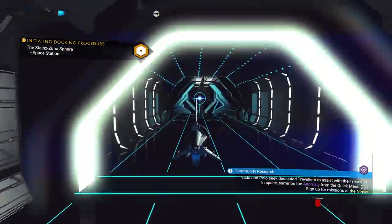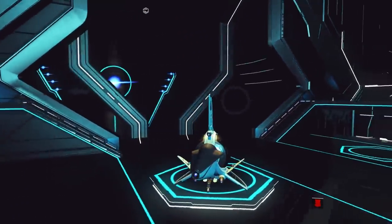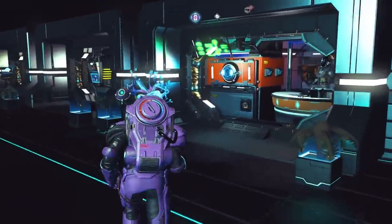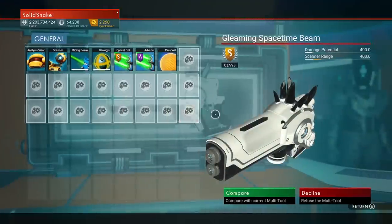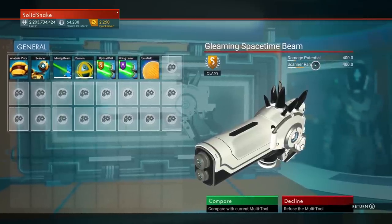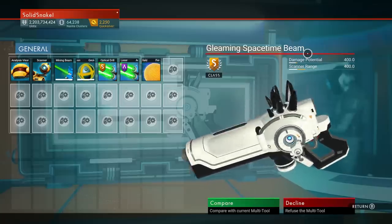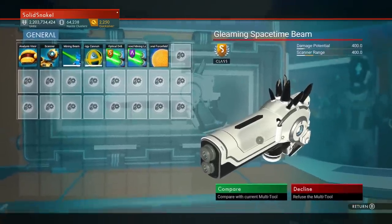Multi-tools cost a couple million units, so you're going to need money and glyphs. For me, I want to buy a really good one — this is an experimental multi-tool. The experimental type has the best scanner possible, giving the best stats for scanning and mining. If you want more damage, go for an alien multi-tool — they have a cool fleshy-looking skin. But I'm going for scanner range.